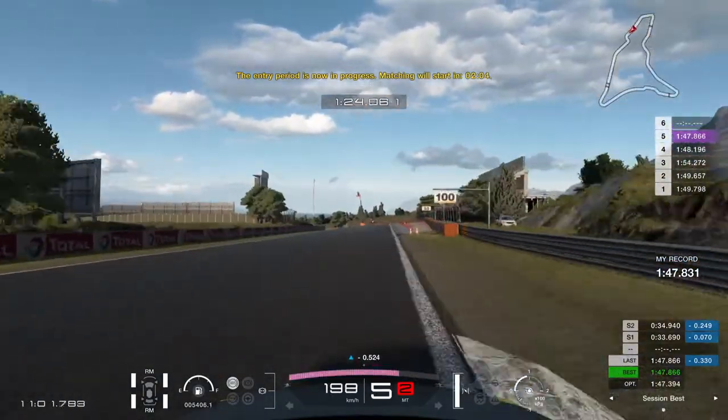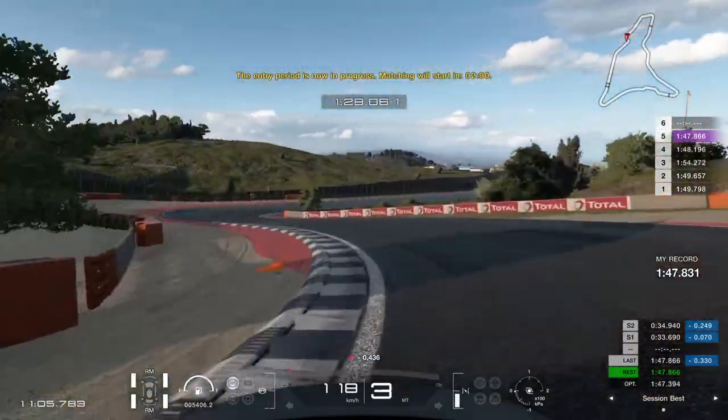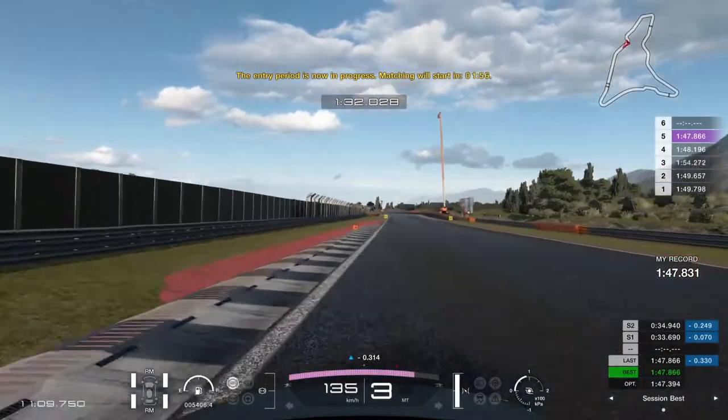At this point I brake where the right side curb red part begins, back to third gear and keep it tight in the first corner to have more exit speed for the second corner. Then just flat out to the finish.